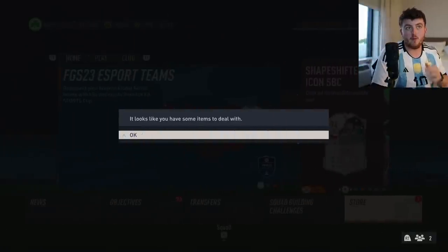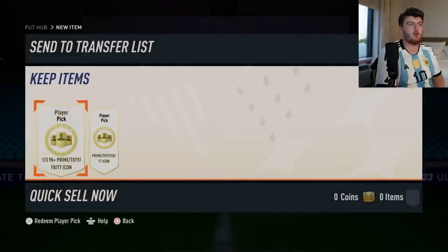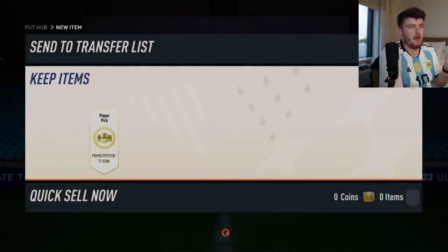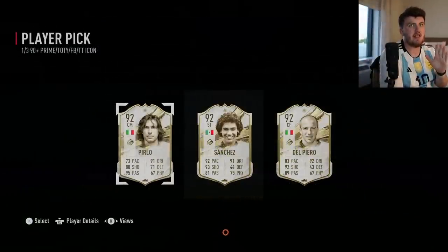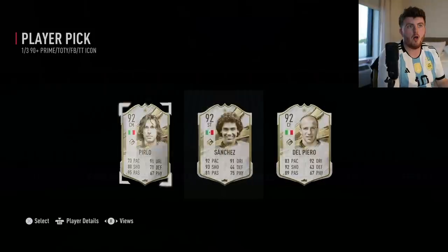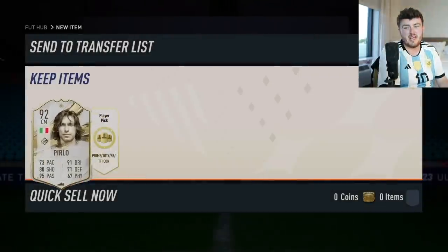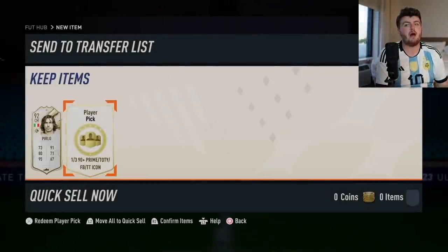On to my second account now. We're going to open the two icon picks on here as well and then the store pack. First icon pick - I've been so out of touch and disconnected, I don't know if these have been given out or not. We get ourselves three 92-rated icons, all primes. I'm going to take Perlo - why not, we'll take Perlo. Second one now, come on EA. That full team of the year icon pick was actually nuts - I didn't really appreciate how crazy that was.